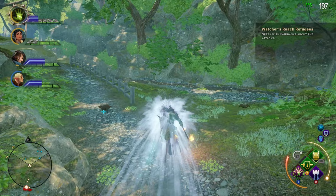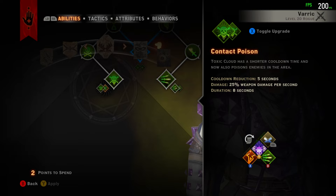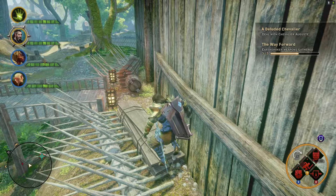I suggest bringing Varick into your team. Take the Toxic Cloud ability and change the upgrade to Lost in the Mist, and set it to preferred. It will spam it again and again. When you run out of Elusive, just stay in the Toxic Cloud for a few seconds and you get your guardian back.